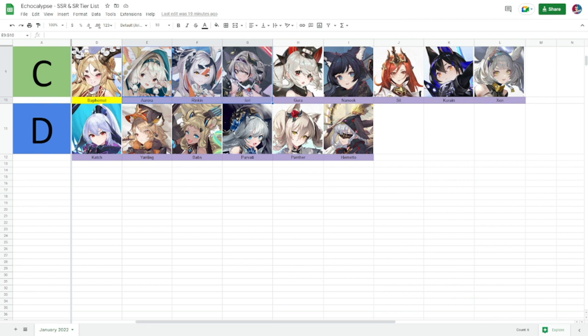Gura is a starter unit available early. She deals physical damage to a single row with a chance to lower the target's armor and resistance. When she retreats, she increases rage by two for allies with the highest attack — a nice utility. That's why she's at Tier C.